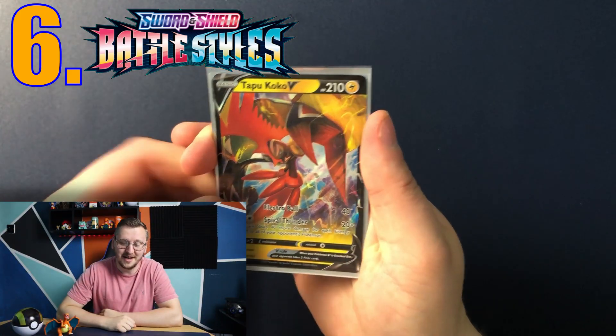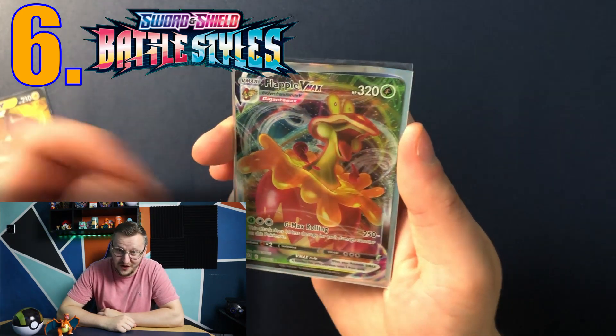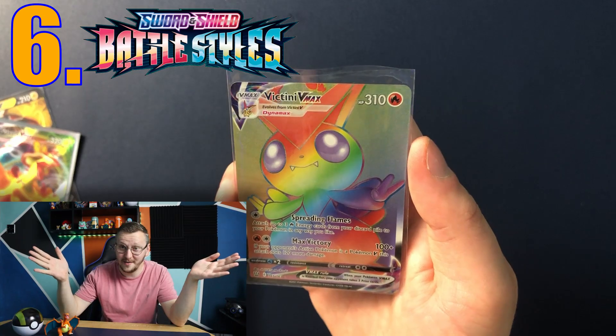Episode number 6 was another 10 packs of Battle Styles. I don't know why everyone is complaining because I had a Tapu Koko V, a Flaaffy VMAX, and a rainbow rare Gigantamax VMAX card.